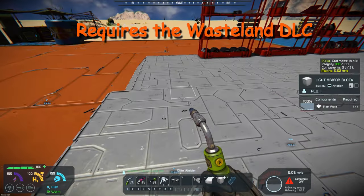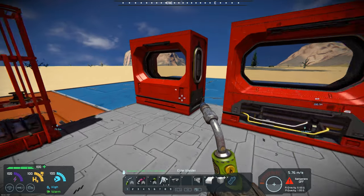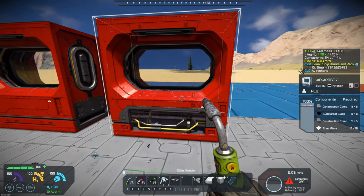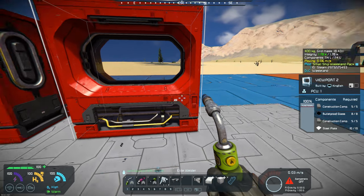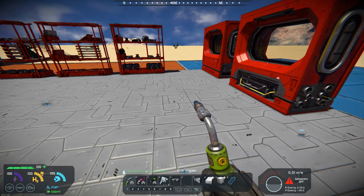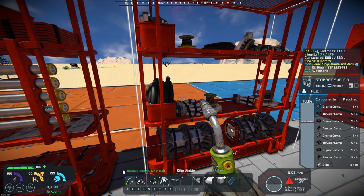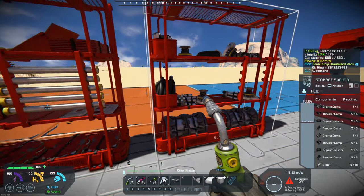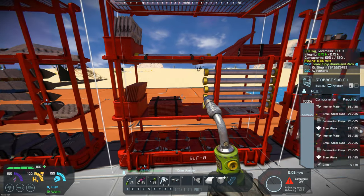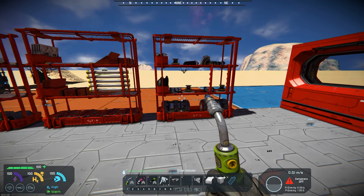I've got my small block platform set up here, and it's got the two viewports — viewport 1 and viewport 2 — that are now attachable. You can see that they are attached onto the small block, and it's got the shelving: shelf 2, shelf 1, and shelf 3, all attachable to small blocks.